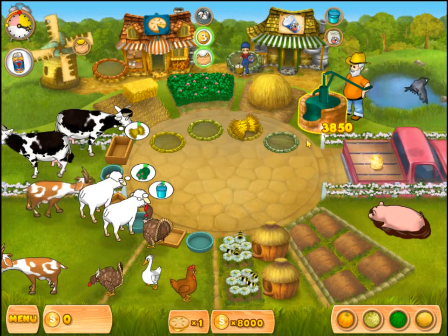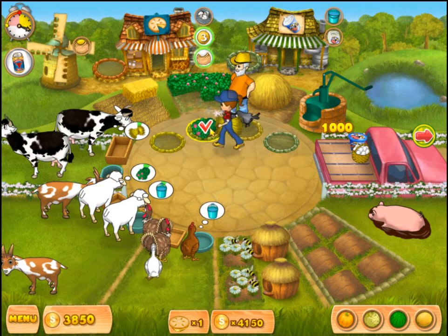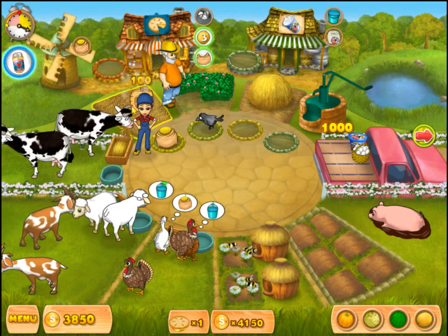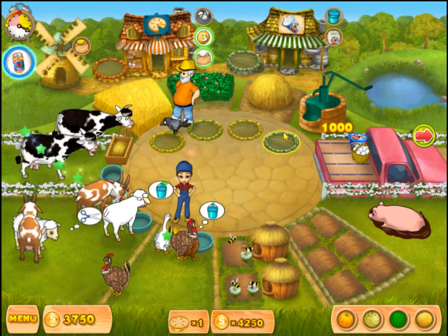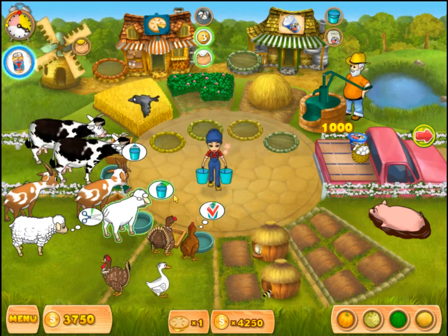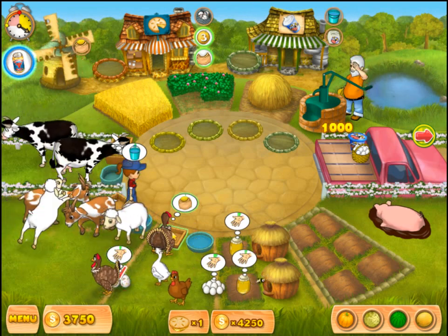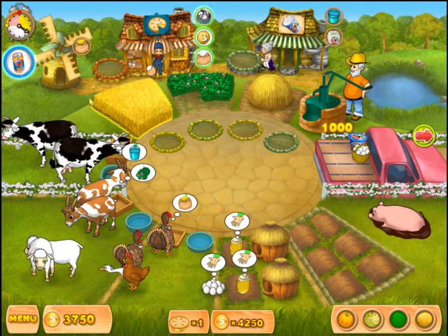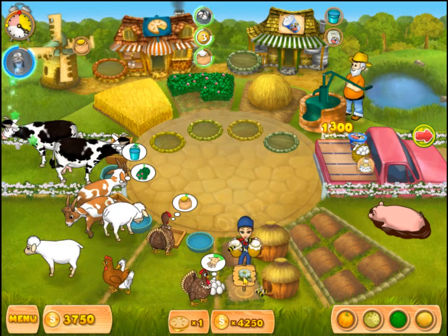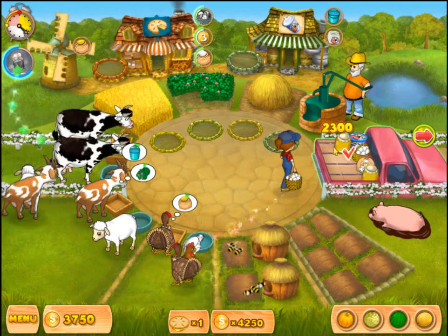I don't need any sheep. There's our turkey — let's put that in there, let's go ahead and get that one. I'll get this one, 2,300 — I need that. 3,750.